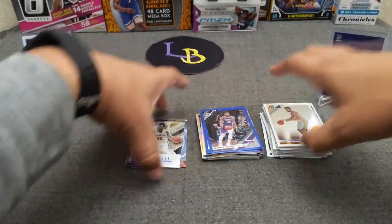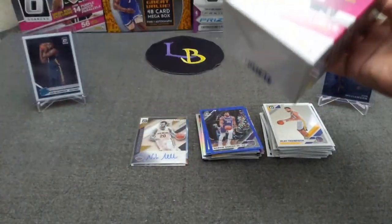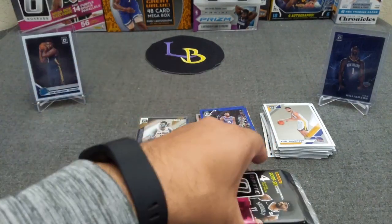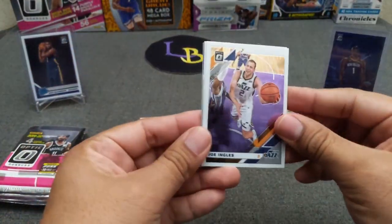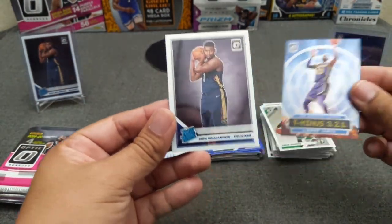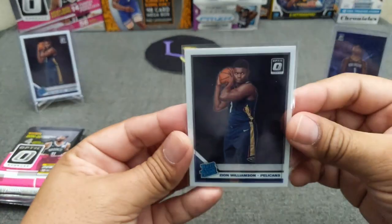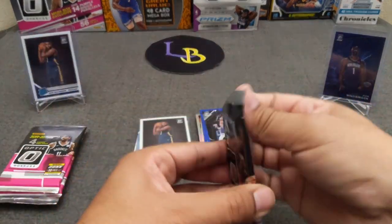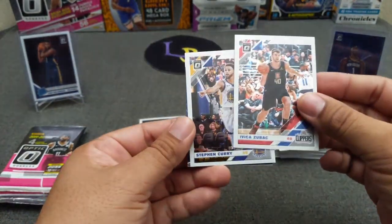That does it for the cello — now blaster number two, let's try to speed it up. Here we go: Joe Ingles, Canter, another LeBron — t-minus three, two, one — nice, Zion! That's a good sign. Hitting the Zion base is a good sign. Zubac, Curry, My House Joel Embiid, and Kyrie Irving Mr. Smiley. We're warming up.